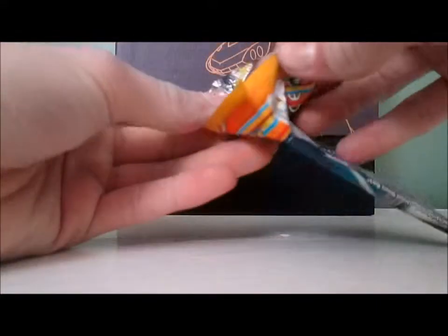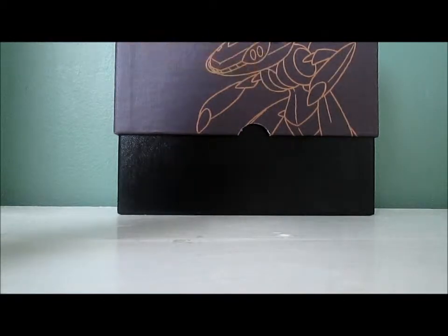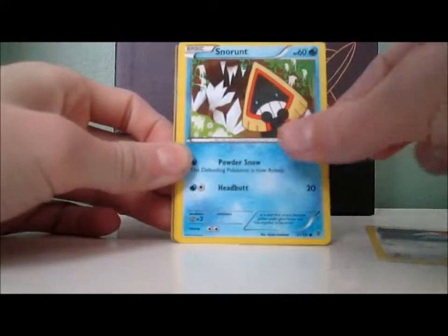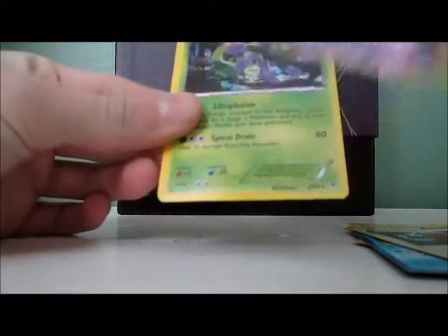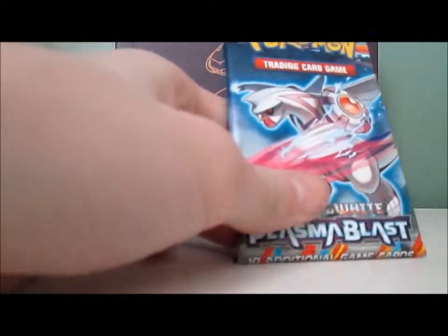Next pack. That pack looked like it was open already — that is actually not a good thing at all. I believe you can get an Iris Full Art in this set — that's really the only one I know of. Come on, a holo please! Porygon, Snorunt, Bagon, Squirtle, Teddiursa, Glalie, Rare Candy, Energy Retrieval, Gulpin Reverse, and a Cradily. Six more packs — the Porygon Z packs were not exactly the best.